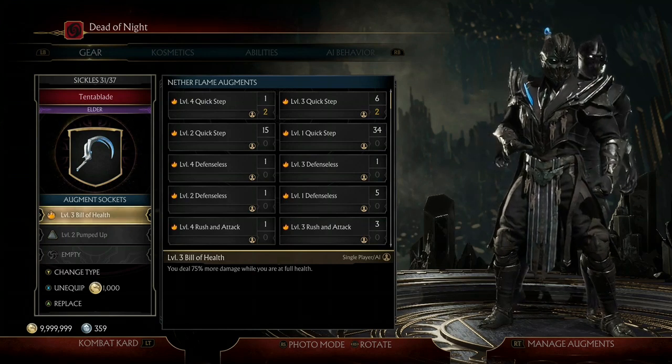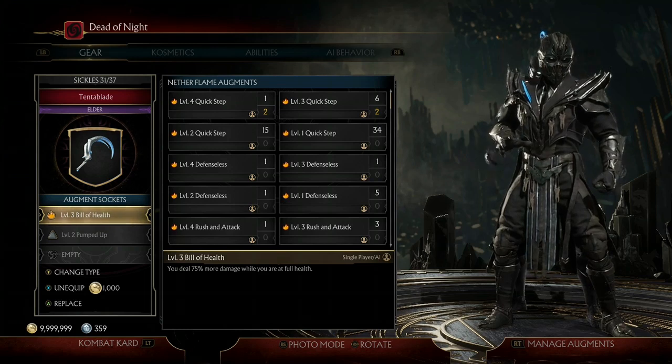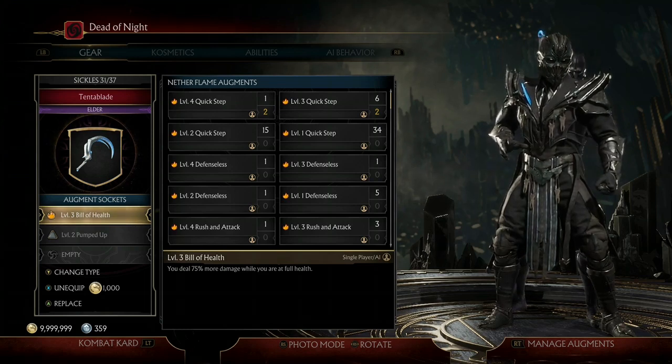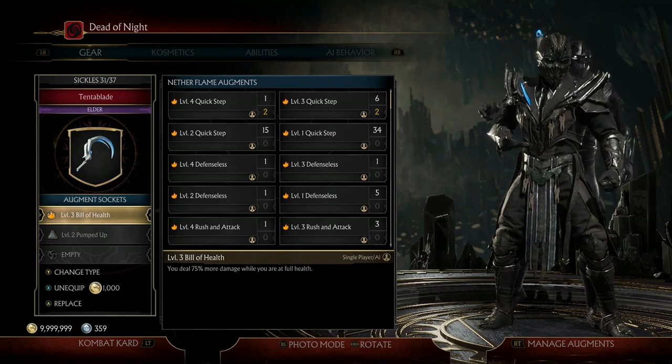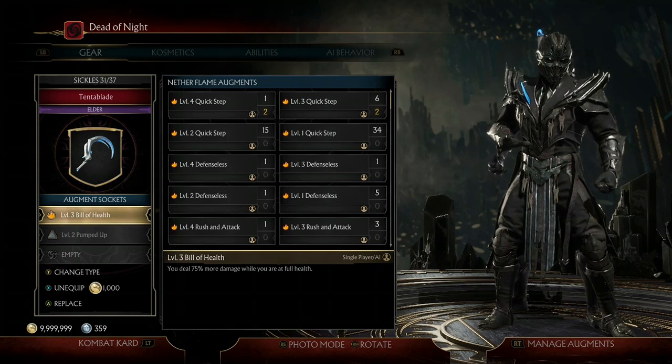Next I have level three Bill of Health. This is probably one of the best augments in the game — you deal 75% more damage when you're at full health. It works really well with the Lifestealer augmentation, which I'll talk about in a bit. This one's really good at maximizing your damage output.